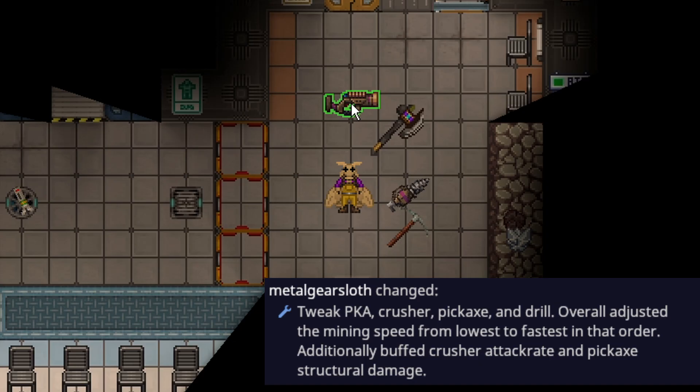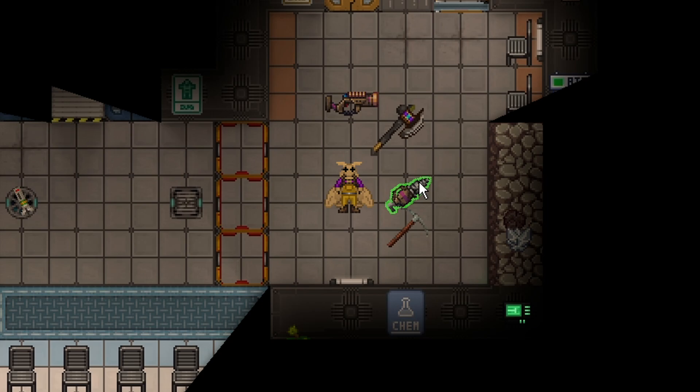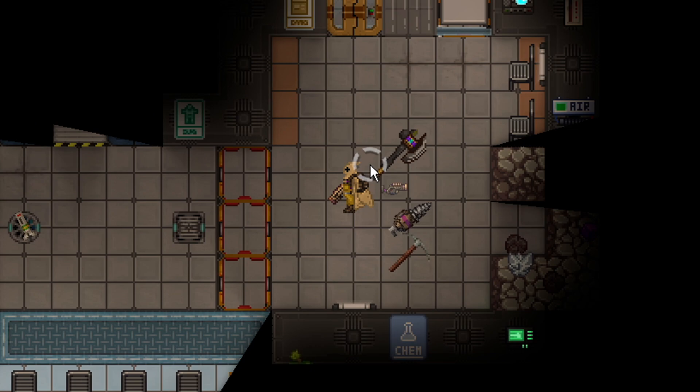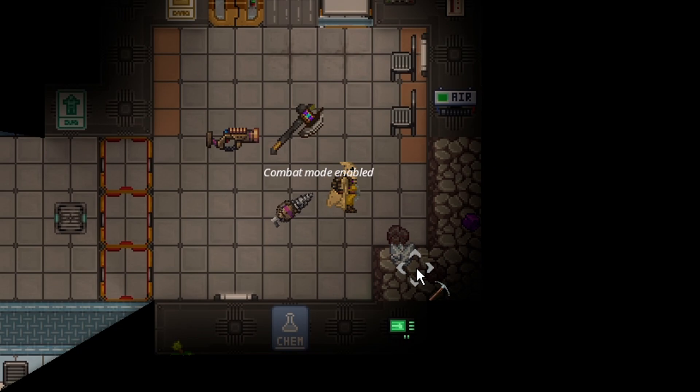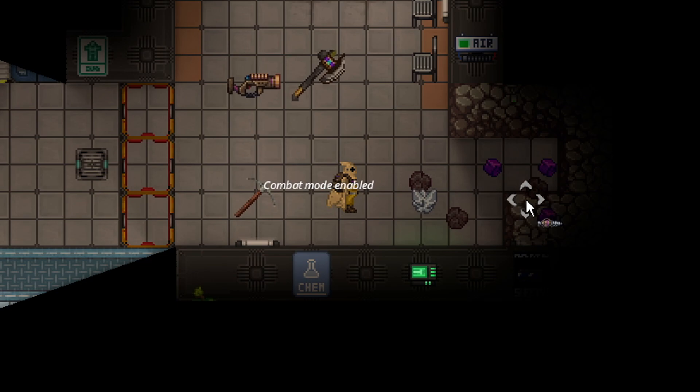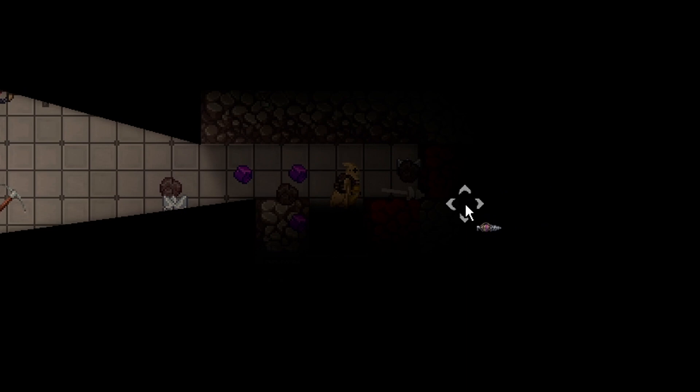Mining has received a rebalance. Things like the proto-kinetic accelerator aren't quite as good at mining now, while things like the drill and pickaxe are much better. The PKA shoots things slowly to mine; the crusher has a faster projectile making it slightly better than the PKA; the pickaxe can wide swing and get the roar quickly; and the drill attacks very fast and can crush through rocks quickly.